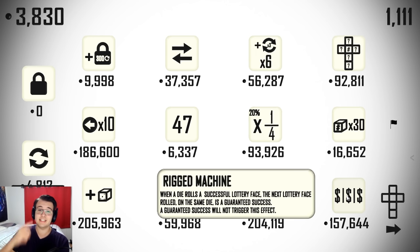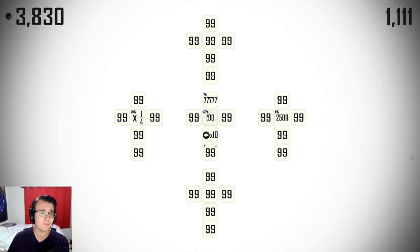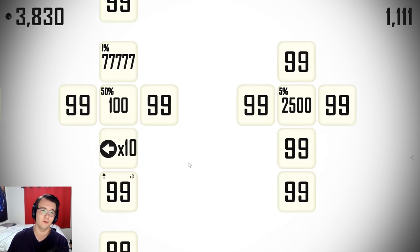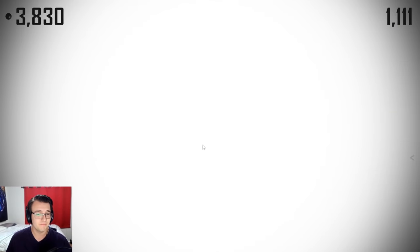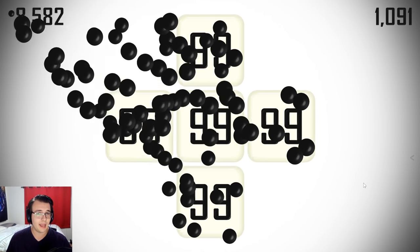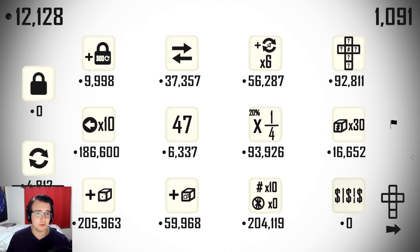I'm going to hunt for — is it this one? Yes! It's this one. Exactly. When a die rolls a successful lottery face, the next lottery face rolled on the same die is a guaranteed success. You have any idea how good that is with my setup? Think about this: 50% chance to win this, and then the very next one is guaranteed. If the very next one happens to be a 77777, I'm rich. And then if it's followed up with the times 10, it's all over. So that's the chain and the strategy I want to achieve, and now the door is open to do it.